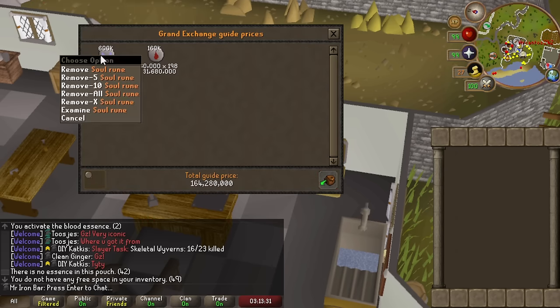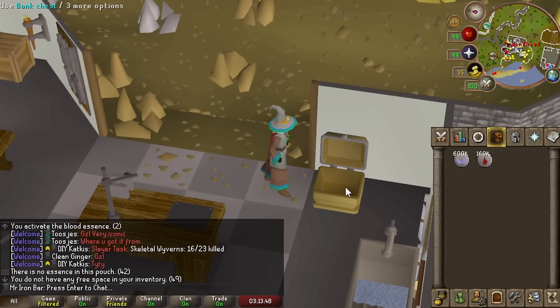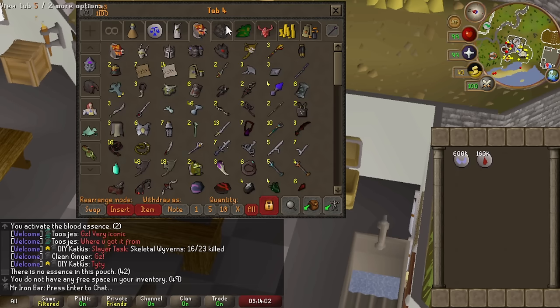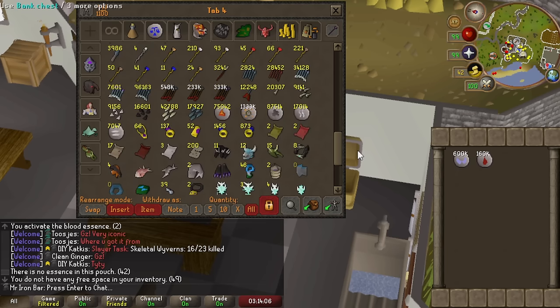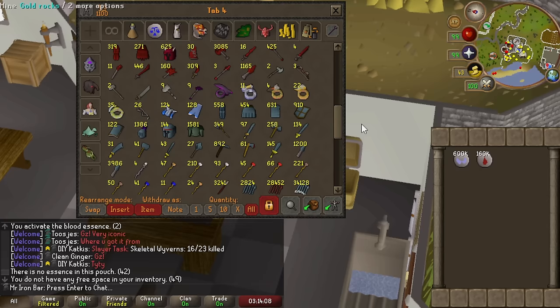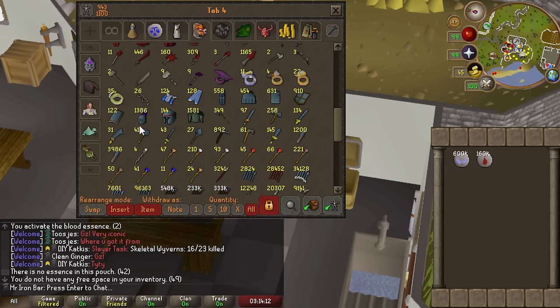For Ironmen, you definitely have to spend way more than the normal price in the GE. Normal accounts can buy soul runes for around 200 GP each, whereas I have to spend basically 400 GP each. But I have never made this many runes in one day or even in a month. That justifies me actually alching stuff for once — it's been years since I felt like I had to alch. If I ever run out of these runes, which I don't think will happen for a long time, I'll alch more.